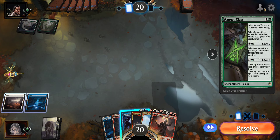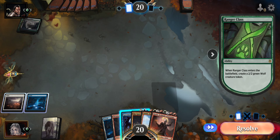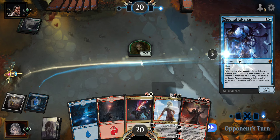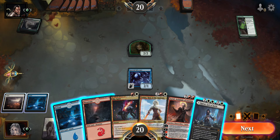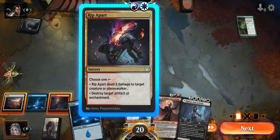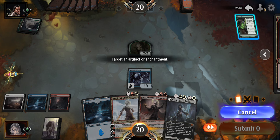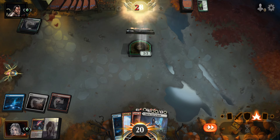Ranger Class! Now we are in a rush — we do not want to get beaten down by this deck, so we're going to step up our game. We'll go ahead and run out the Spectral Adversary for no value. We have a Rip Apart — we can destroy an enchantment, and that's what we're going to do. We're going to take care of that Ranger Class and swing with the Adversary.